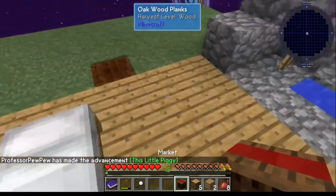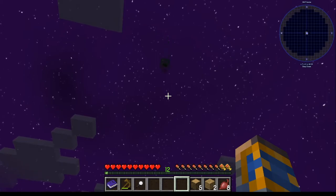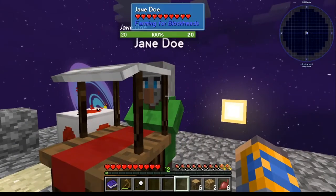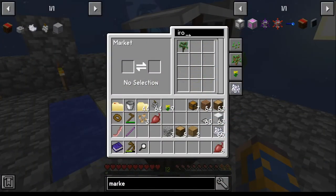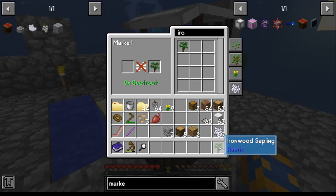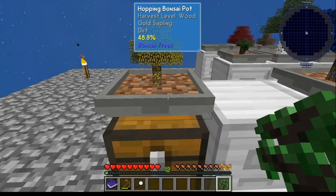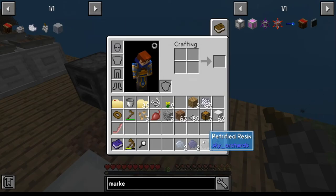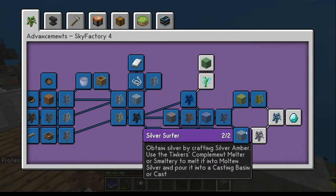Once you get your market, find a nice spot and place it. Search for the word 'iron' in it and it'll give you the ironwood sapling — it tells you you need eight beetroot. Pull it over and there's your ironwood sapling. Go plant it and wait for iron berries. Once you have your iron berry, go ahead and make your silver amber. That completes that achievement.